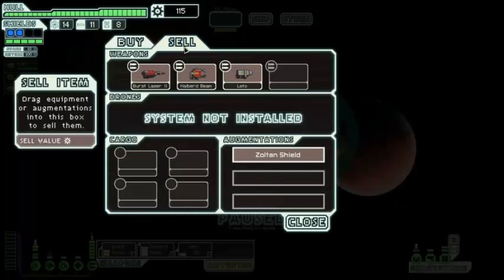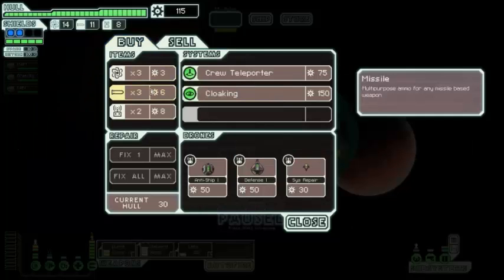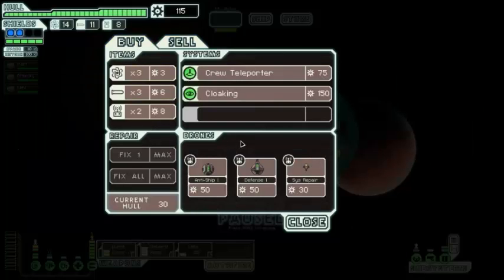Anything to sell? I could sell the Leto, but I'd really like it for punching through three shields. We could still punch through three shields with it. I think I want to keep it though, despite how useless it is at the moment. It's only going to give us ten scrap anyway, so it's more useful on the ship than the ten scrap would be.